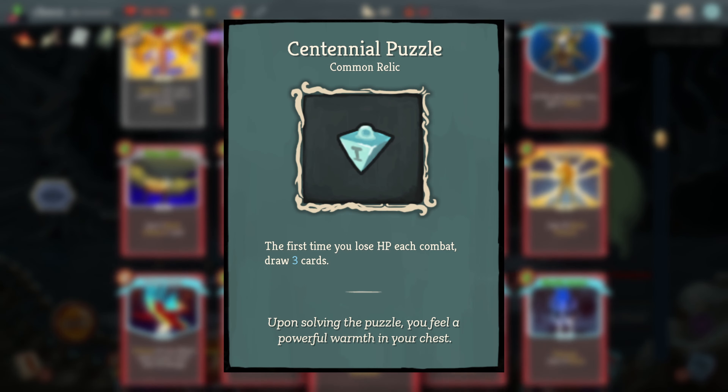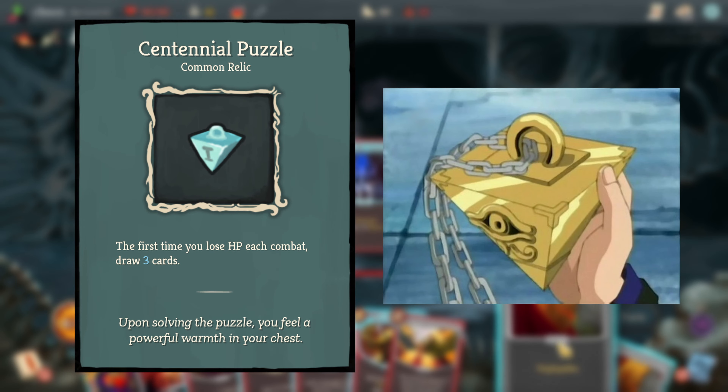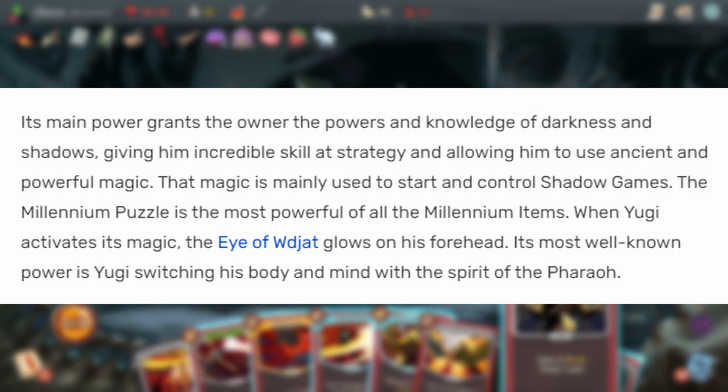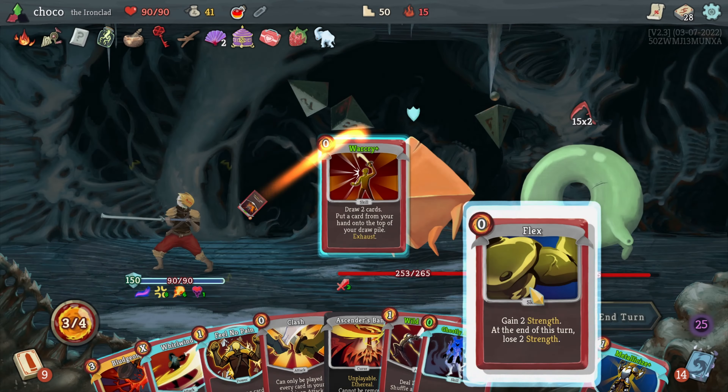The Centennial Puzzle is apparently a reference to the Millennium Puzzle from Yu-Gi-Oh! According to the wiki, its main power grants the owner powers and knowledge of darkness and shadows, giving incredible skill in strategy and allowing use of ancient and powerful magic. That sounds pretty similar to what the characters of Slay the Spire do.